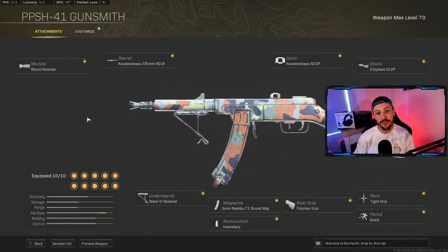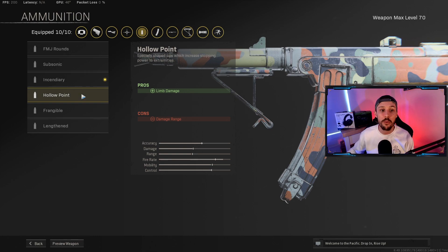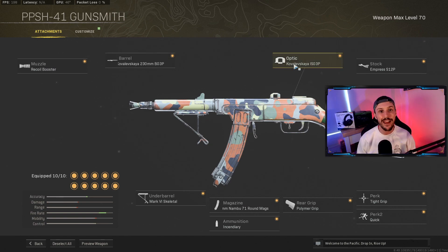Two attachments you could potentially change based on your preference. The first is the ammunition — I'm running incendiary rounds, which gives you that incendiary damage after you stop shooting where it's still doing damage. You can run hollow point if you struggle a little with accuracy to increase limb damage, though it takes off a little damage range. The second optional change is the optic — I'm using it for the iron sights, which is really clean, but you can put a standard 1.35x SMG optic on it instead.